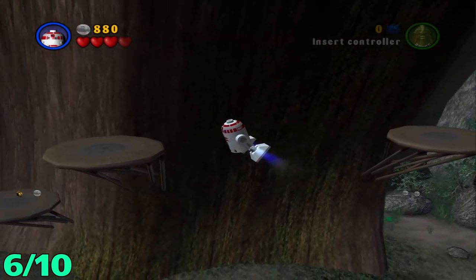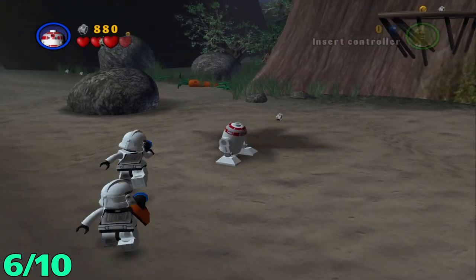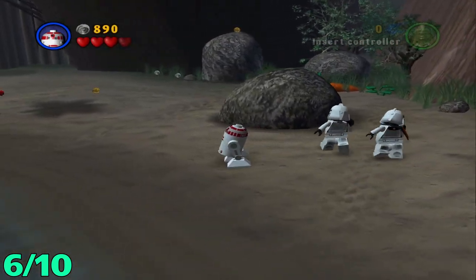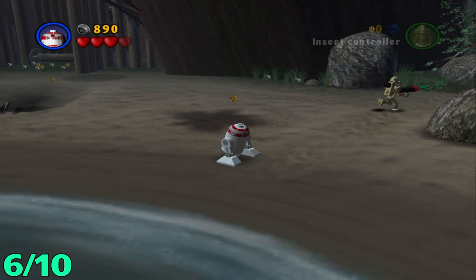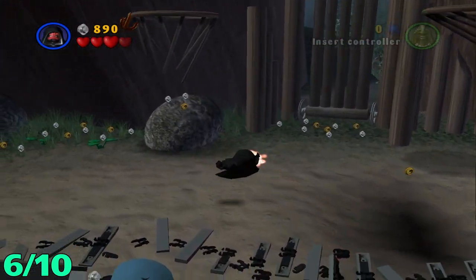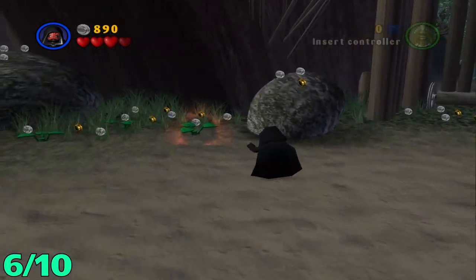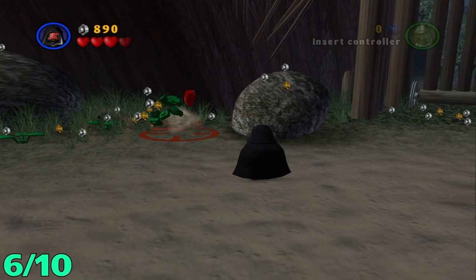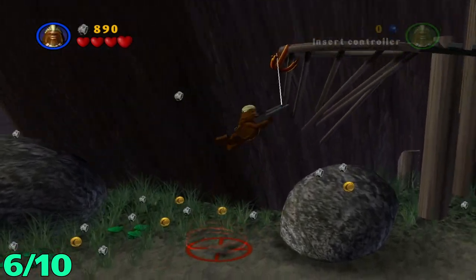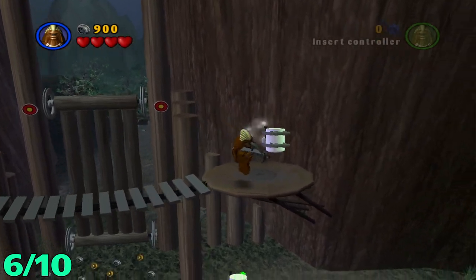For the next minikit, from this spot you're gonna want to head all the way to the left. There's gonna be a bridge that you have to use the Force on to build. You're supposed to do this in sword mode. Use the Force to fix it up, pull out this plant from the ground to get a grappling point, head up here, and just head all the way across the bridge and get your minikit.